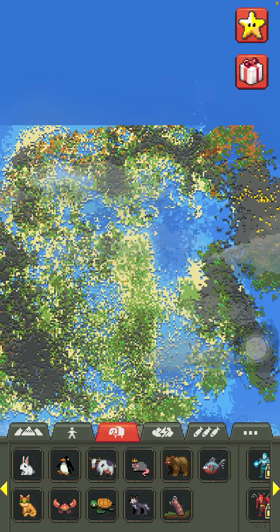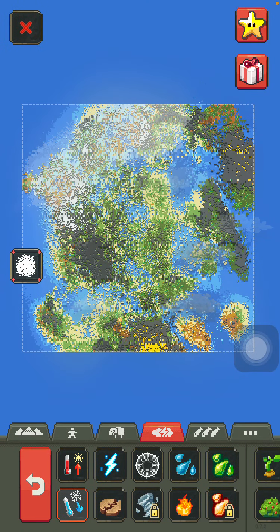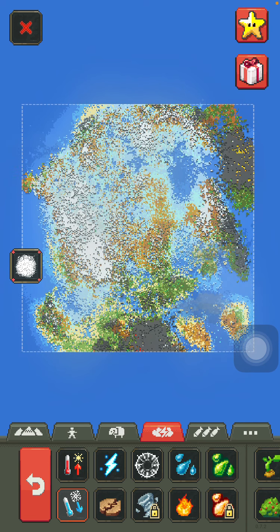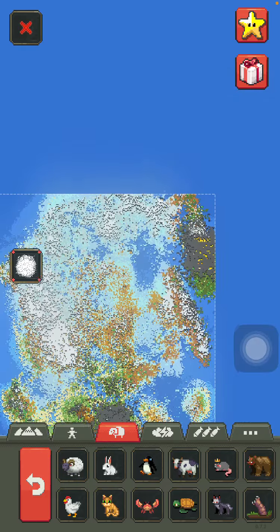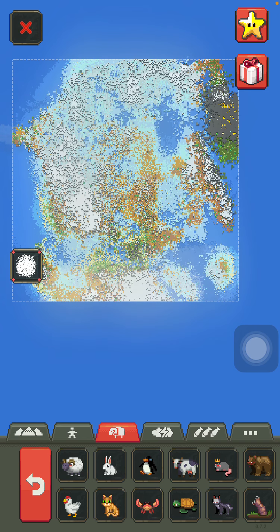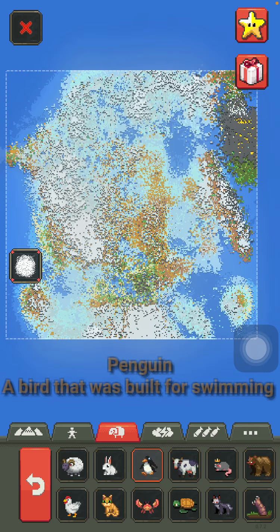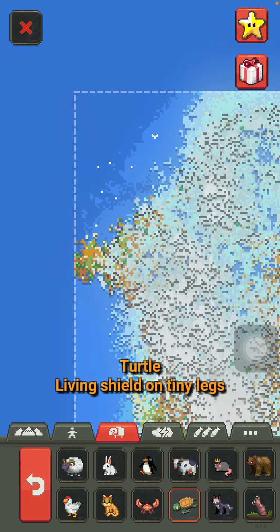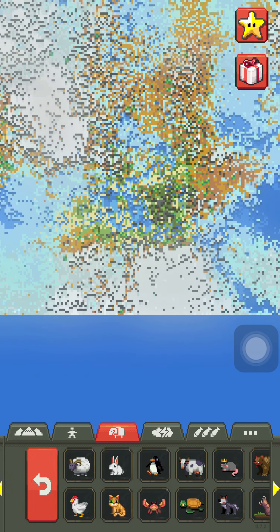Now that we've got that sorted out, it is time for the ice age. The ice age is what I like to do before actually spawning any people — it just makes it a little more interesting. It doesn't have to be frozen all the way; I just like to make the north and south the coldest places, because that's how it works in real life with the north and south poles. Spawn penguins in the south, turtles in the north, and some pawns too.